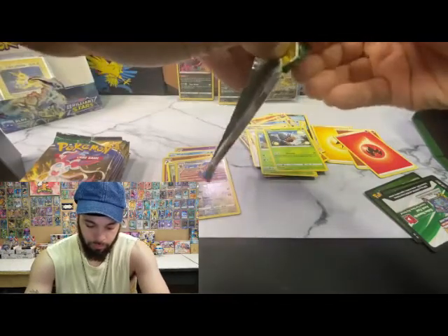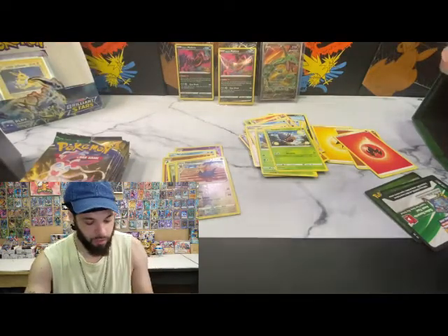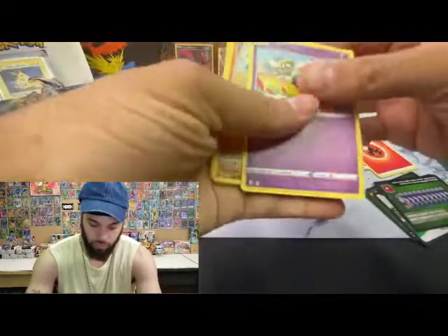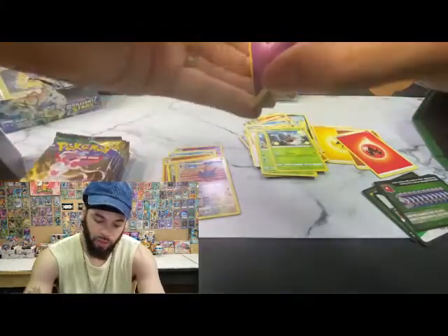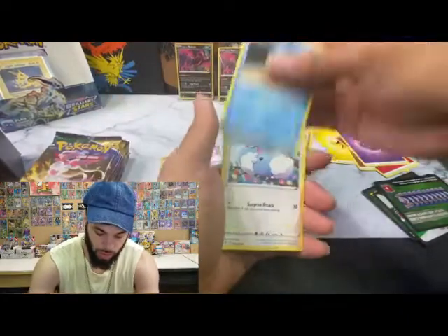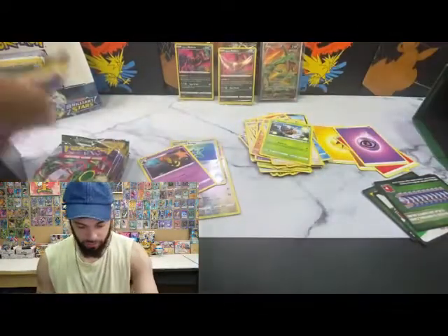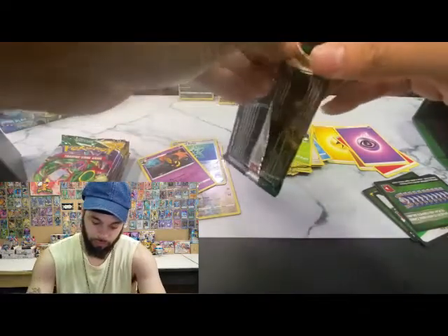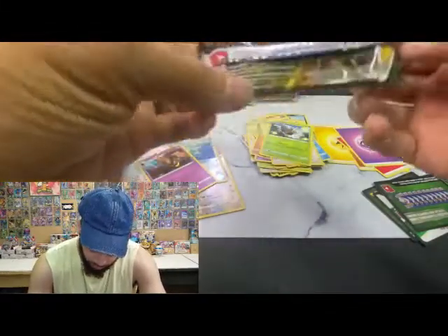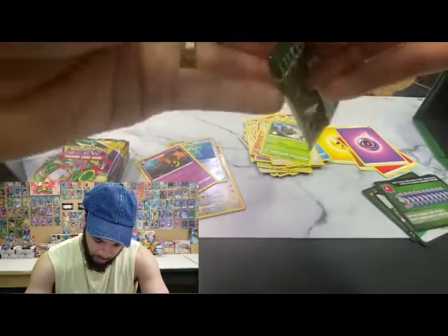I think this is the fourth pack, so the last pack from the second box. Card code — one, two, three, four. Did we still get a hit in here? Energy. Fabulous and gorgeous. Oh my goodness, this pack looks — it's kind of funny. Cut it all short.